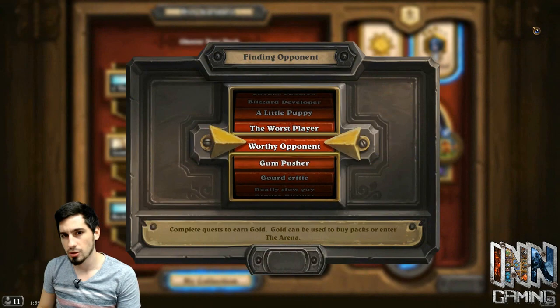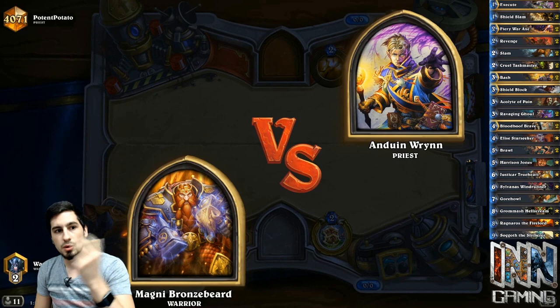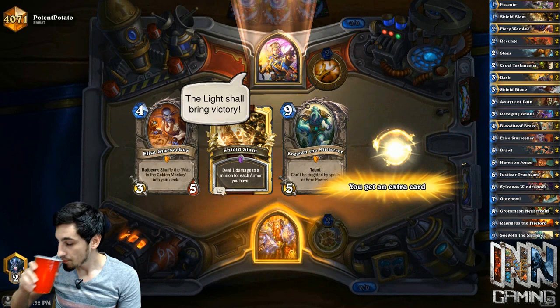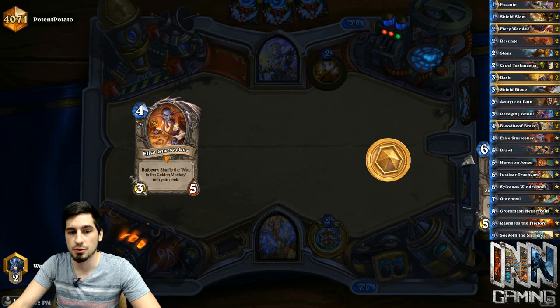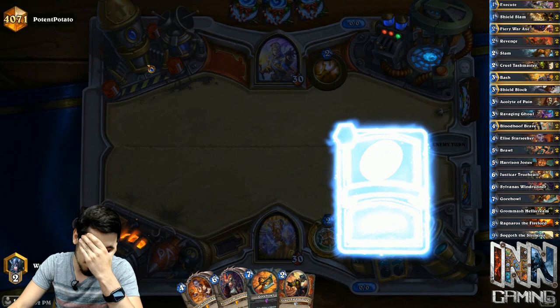For example, if we're going against a Priest the next game, keeping Fiery War Axe is always good, but Ravaging Ghoul probably not so much. If a Justicar Trueheart or Star Seeker winds up in our hand, keeping those to play later is okay because Priests have a very slow start. Most of the time you can get away with not having to play a creature that early, unlike going against Zoo — a more aggressive, fast-paced deck.